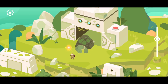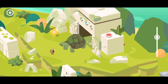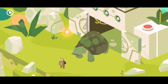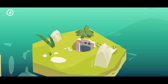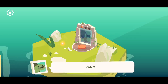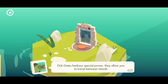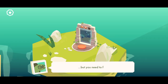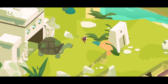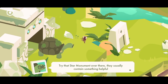Oh look at that. Wow, are you for real? Let's zoom in a little bit here. This looks so good. Let's grab it. Oh, what is this? It looks like a portal actually. I think we need to add three of these orbs. Orb gates harbor special power — they allow you to travel between islands. You can go through whenever you like, but you need to find all orbs first before the next island is revealed.